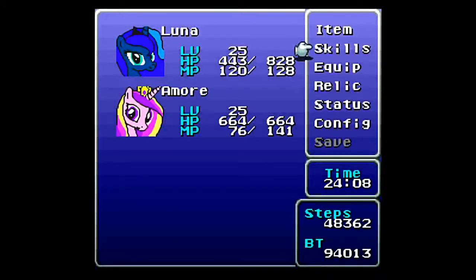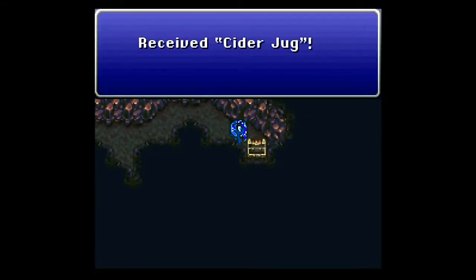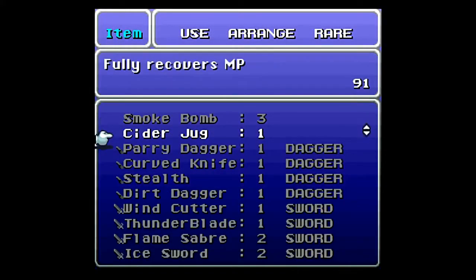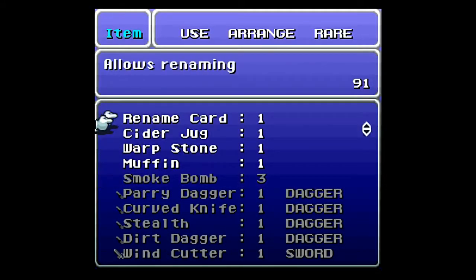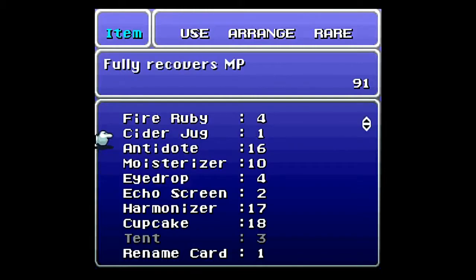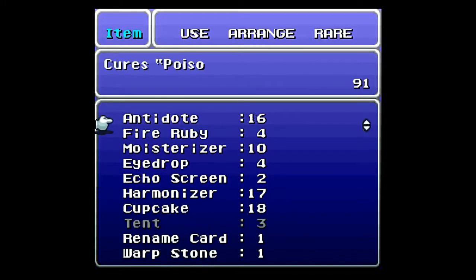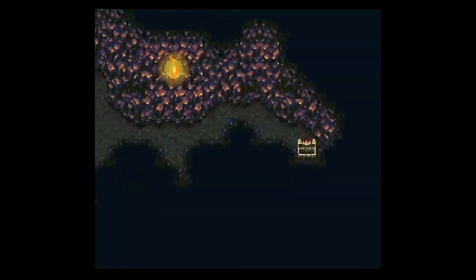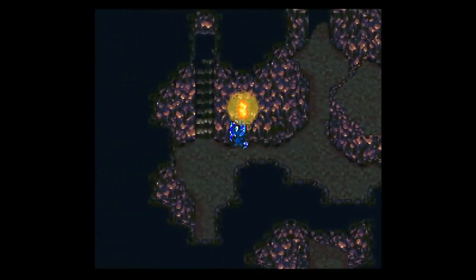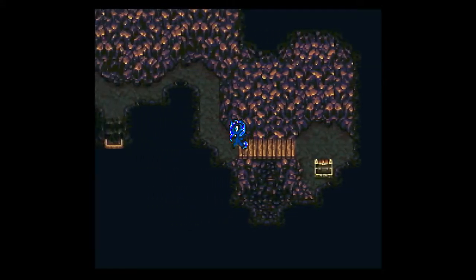So that's all the new enemies around here. That guy can also be killed with Wrath, but Cadence just doesn't have enough power to do so. I can go at least one more battle. We get a Cider Jug — fully recovers HP — awesome. And over here in this chest we get the Hero Ring, our second one of the game. Very nice.